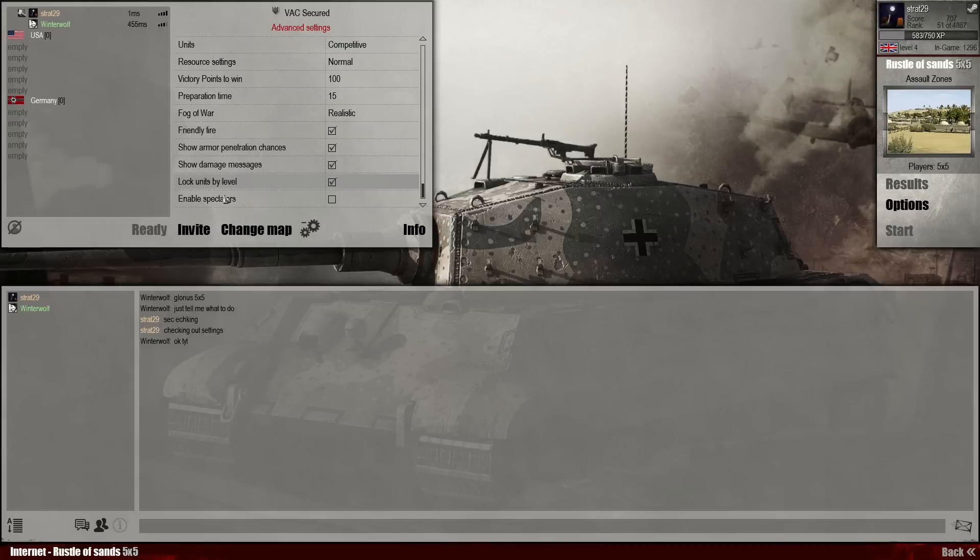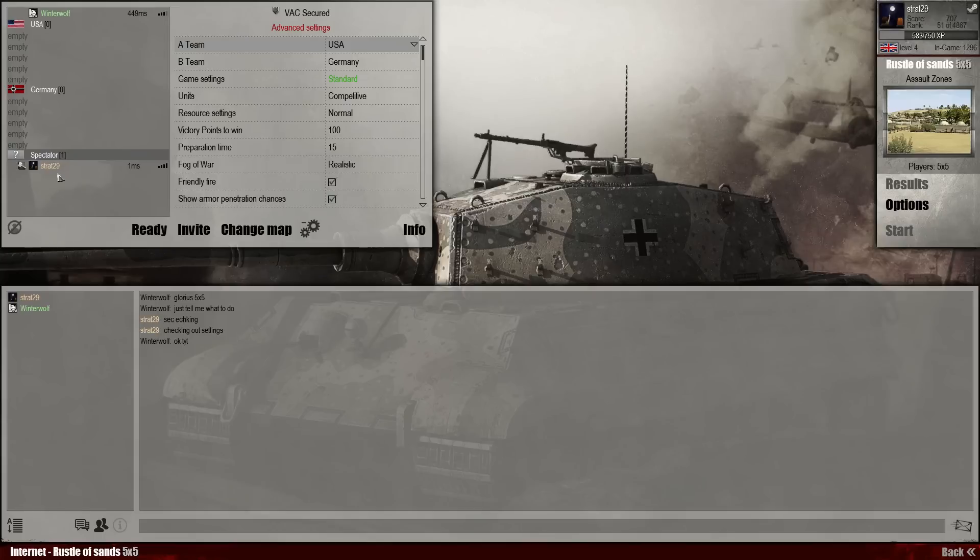I don't know exactly all the changes, but obviously there's this enable spectator button. If I click on this, it'll bring up a new kind of team with spectator. You just double click on that and it moves — like joining a team. Yeah, that's something I actually suggested a while ago, having it as another team with just Fog of War off. Happy that Fog of War gets turned off when I join this.